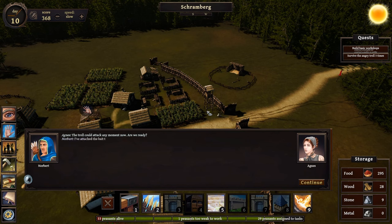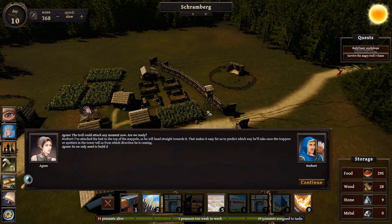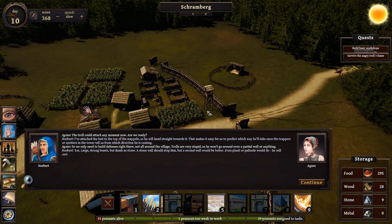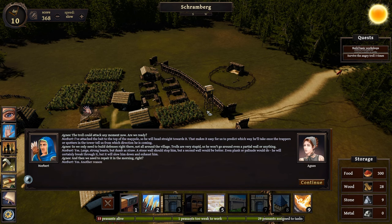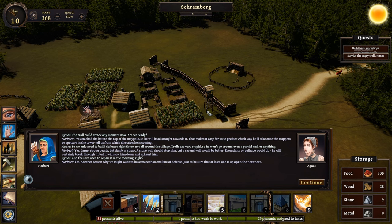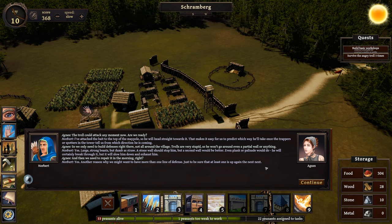The watchtower says Agnes — the troll attack could be any moment now. Are we ready? Agnes explains: 'I've attached the bait to the top of the maypole so he will head straight towards it. That makes it easy for us to predict which way he'll take, once the trappers or spotters in the tower tell us from which direction he's coming. We only need to build defenses right there, not all around the village — trolls are very stupid so he won't go around even a partial wall.' Norbert adds: 'Large strong beasts but dumb as straw. A stone wall should stop him, but a second wall would be better — even plank or palisade would do. He will certainly break through it, but it will slow him down and exhaust him.' Agnes: 'Then we need to repair it in the morning — another reason to have more than one line of defense.'